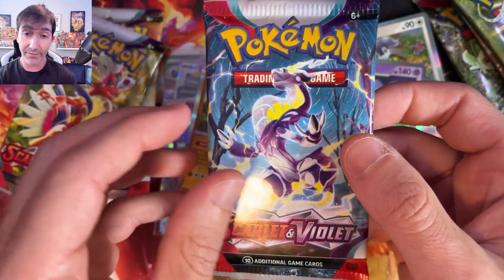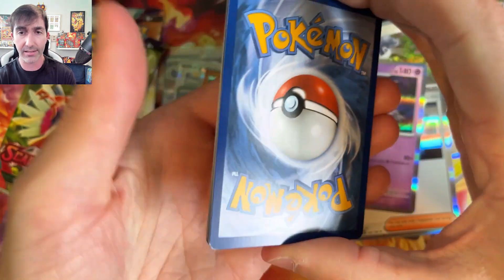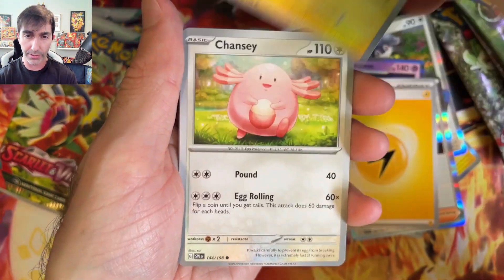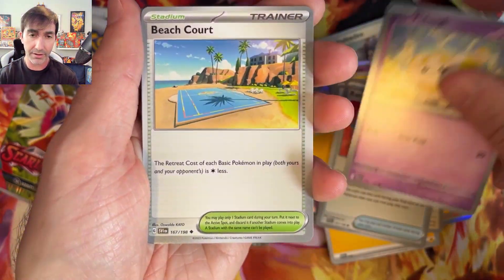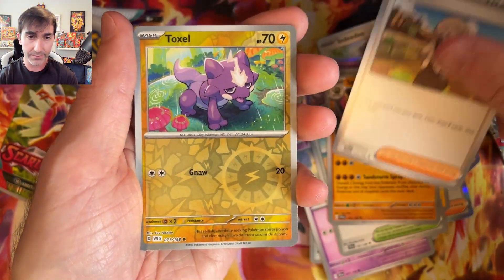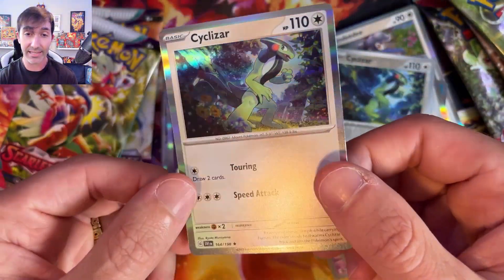We got three packs left for each team. Let's keep going with team Scarlet. One to the front and flip. Lightning Energy, Rotom, Chansey — let's get some luck — Rare Candy, there we go, all good signs. Fido — very very cute. Beach Court, Sandaconda, Katie, Toxel, Cyclozar. And another Cyclozar.